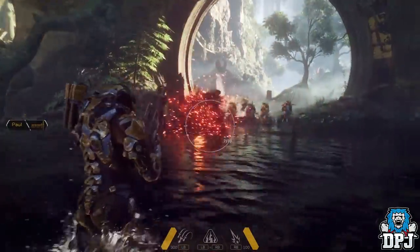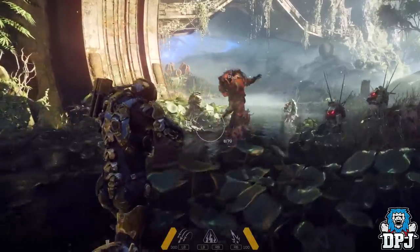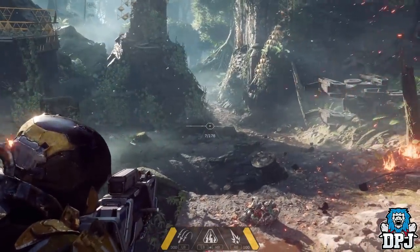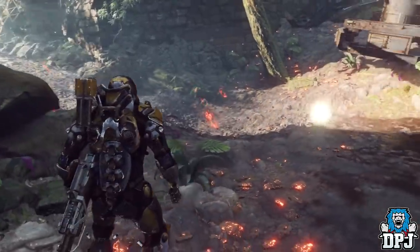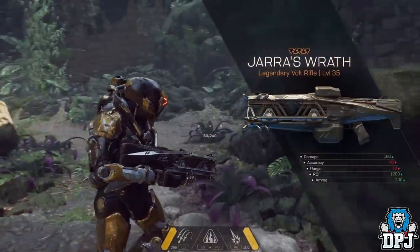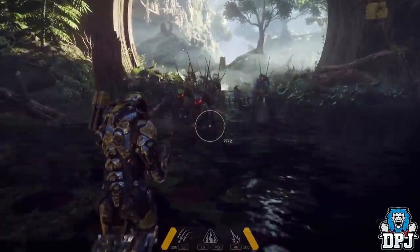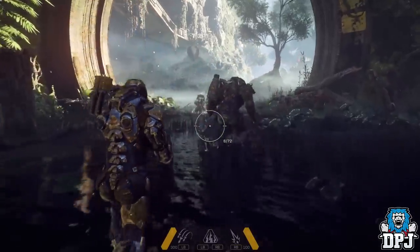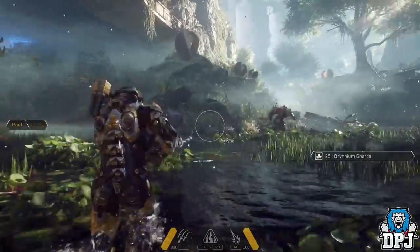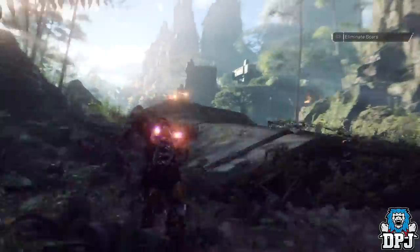Moving on to speculate a little more — in the gameplay trailer it seems as though the Freelancer was holding two weapons: the shotgun and the sniper slash scout type weapon. When picking up the new weapon it compares it to the currently equipped weapon but doesn't suggest a swap. So I'm thinking we may have an inventory where we can pick up and choose weapons we've obtained and apply them to our character when we'd like to use them. Also, when she used the shotgun the gameplay doesn't cut, and the next weapon we see in her hands is the sniper rifle — she just equips it straight away.